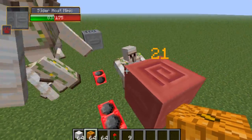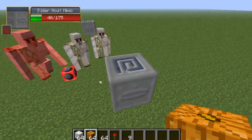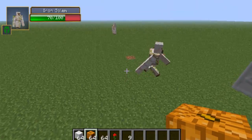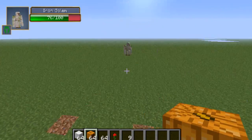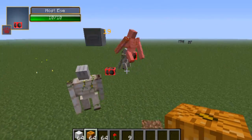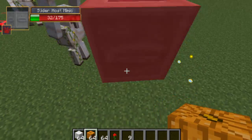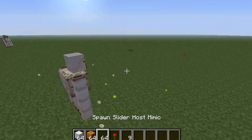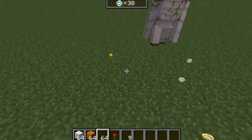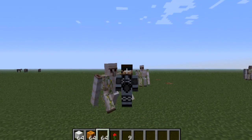The reason these Iron Golems are going to have a tough time is the Slider Host Mimic's blocking ability. If one of the Slider Host Mimics goes down, that means these guys actually sustained a good amount of damage. Now it's just these three — I'm not even going to bother with the Iron Golem in the back since he doesn't seem aggroed, but I also want to see a good fight between these three Iron Golems versus this Slider Host Mimic. It seems the Iron Golems have won.